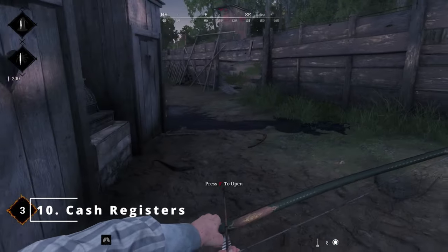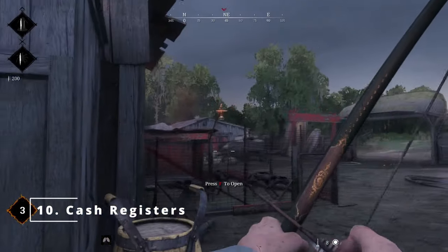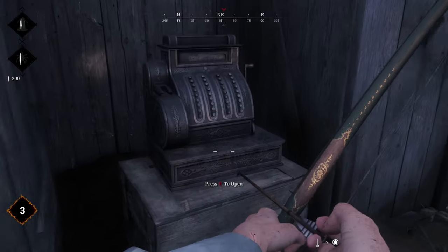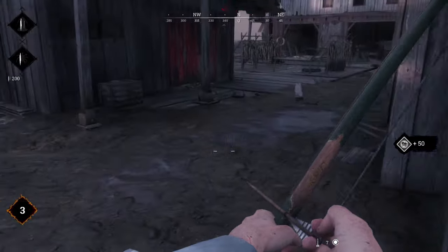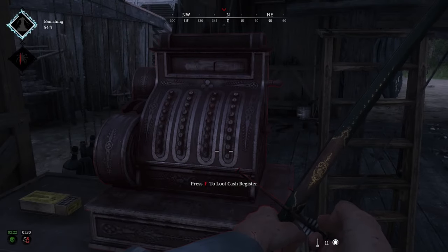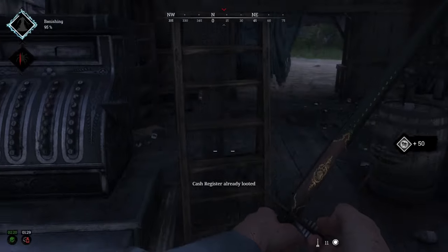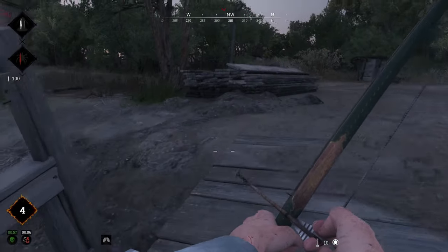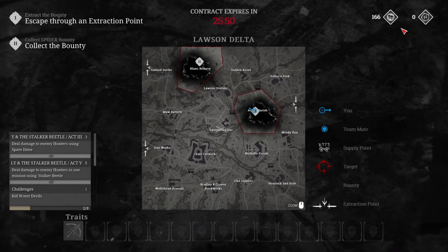Number 10. Cash registers can be found around the map and have certain spawn points that they can spawn in. There are a bunch of these spawn points, so try to remember where you find them so that you can check these spots the next time you are nearby. Similar to looting dead hunters while you are full on tools and consumables, cash registers will give you 50-1000 hunt dollars and the money will be lost if you die. You can check how much money you looted overall by opening the map and looking at the top right corner.